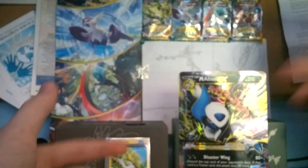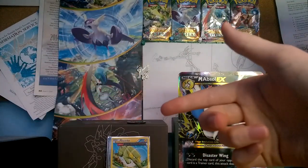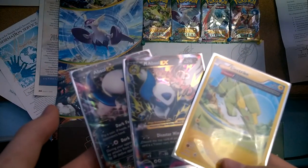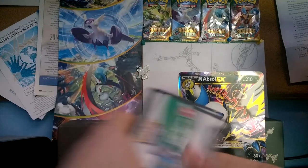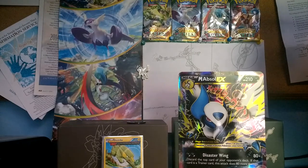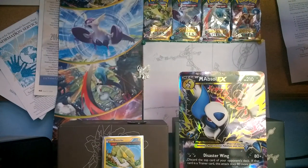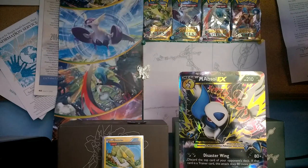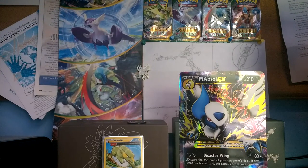I definitely recommend buying one of these — your luck will probably be better than mine. We did not pull much, but in our last video the pulls were out of this world — check that in the description below. We got the Mega Absol, Absol, and Electrike. I hope you enjoyed this video — this was the Mega Absol EX Premium Collection, and I will be giving away these codes. The seventh person who messages me will get Absol, Mega Absol, and maybe another booster pack. I hope you have better luck than I did — I enjoyed opening this nonetheless. If you enjoyed the video, make sure you like, comment, and most importantly subscribe. I'll see you guys later!